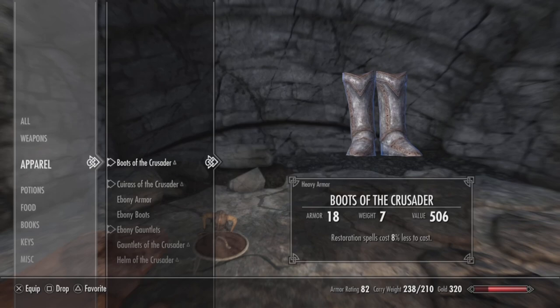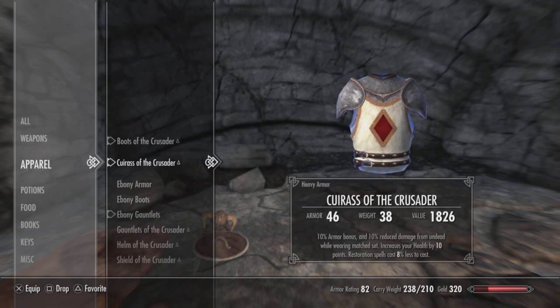So now I'm going to go over the stats for some of the pieces of the set. For the Boots of the Crusader, restoration spells cost 8% less to cast. For the cuirass, there is a 10% armor bonus and a 10% reduced damage from undead while wearing the full set of armor, plus it increases your health by 10 points and restoration spells cost 8% less to cast.